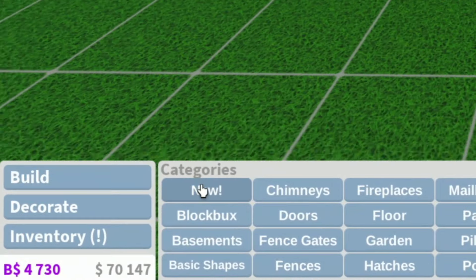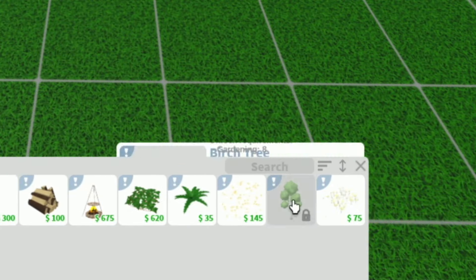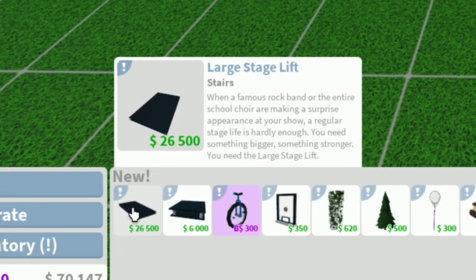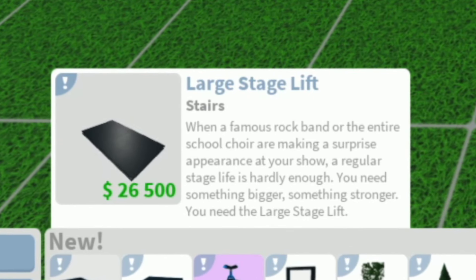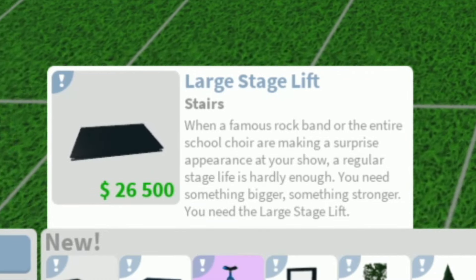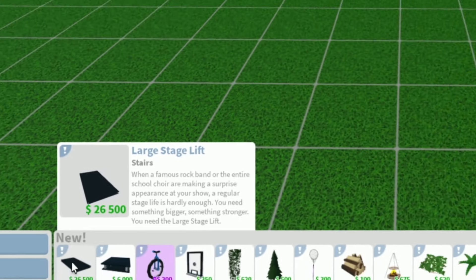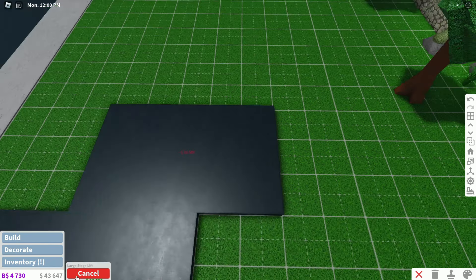First things first, let's take a look at what is new in build mode. We actually got a couple of new things. I think the birch tree was already introduced in the last update. What is this? A large stage lift — when a famous rock band or the entire school choir are making a surprise appearance at your show, a regular stage lift is hardly enough. You need something bigger, something stronger. You need the large stage lift. It's $26,000, but I'm gonna buy it anyways.